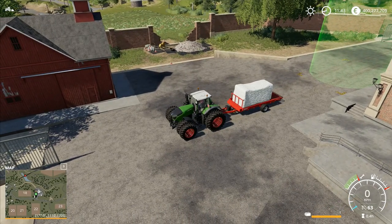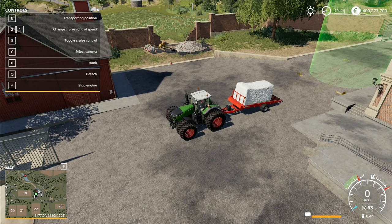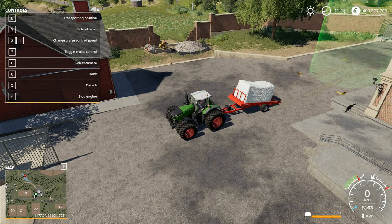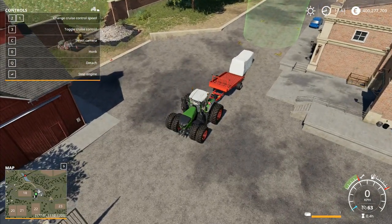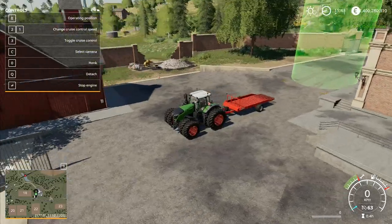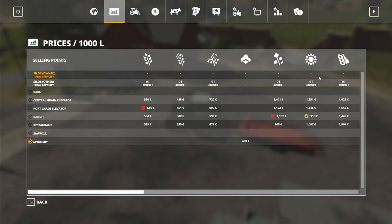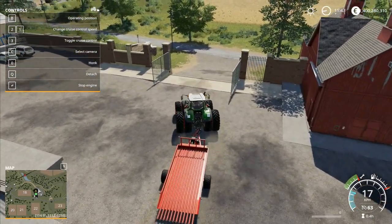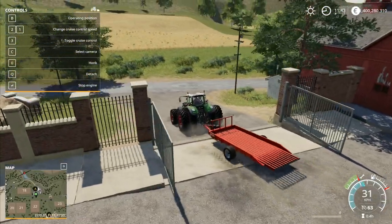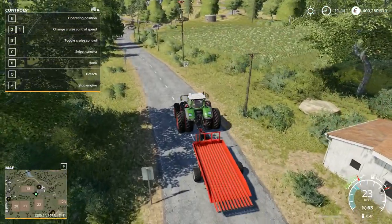I bring the cotton bale trailer down, switch to operating position, then unload bales — it just pushes the bale out and it sells straight away for 2,600. I really love the new contract system. It is a vast improvement over the old one.